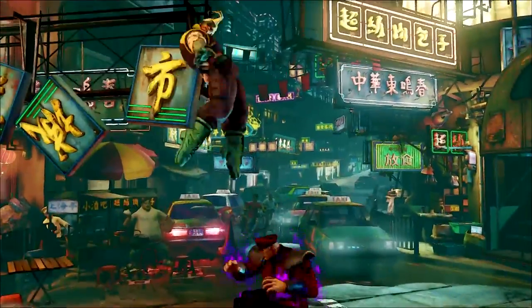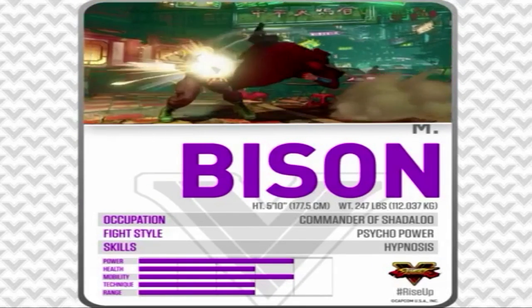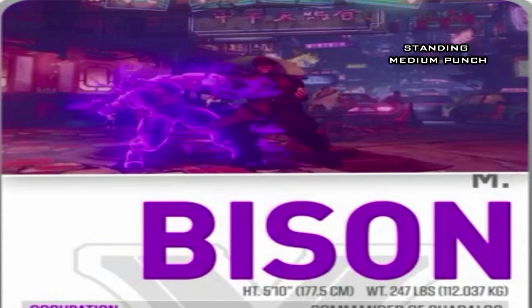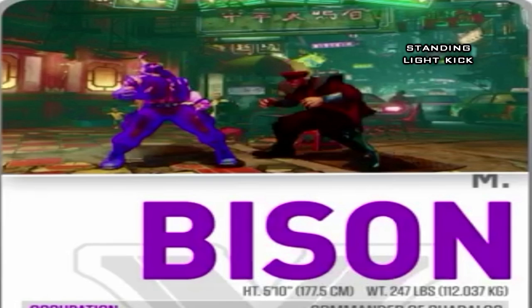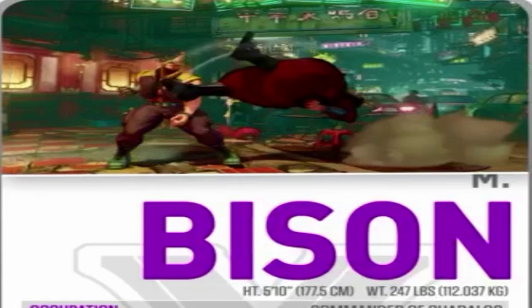The last two normal attacks we see are the standing medium punch and the standing light kick - we only get to see them for about a second. Going frame by frame through this vine sent by Capcom: the standing medium punch looks really similar to the animation of Bison's close medium punch in Street Fighter 4, and we still see that punches have that psycho power effect. Then Bison does a standing light kick which also looks similar to Street Fighter 4. The psycho power effect goes away after the kick hit, and you can special cancel the standing light kick - it links after a standing medium punch.